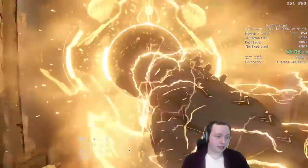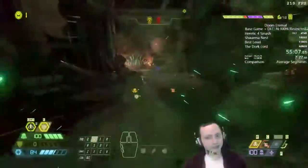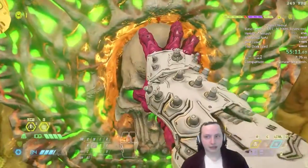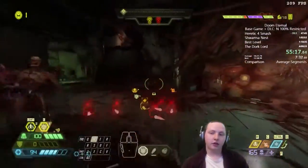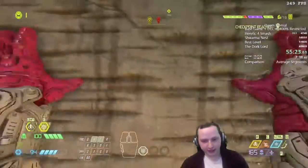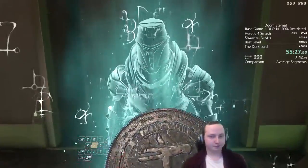We unlocked the Chaingun in this level — we could have picked it up earlier but going for it is slow. The game accounts for you missing items by placing them in later levels, so it's way faster to grab it there. We also did chainsawing during a cutscene: if you chainsaw into a cutscene, you stack the chainsaw animation on top of the cutscene animation, making it faster.